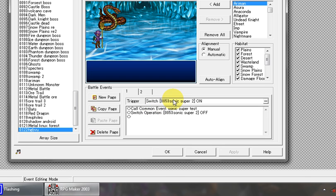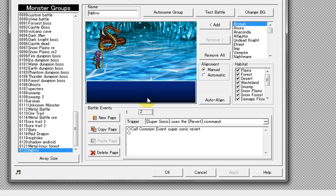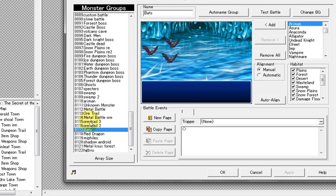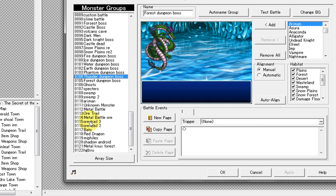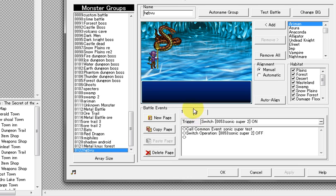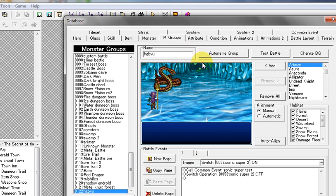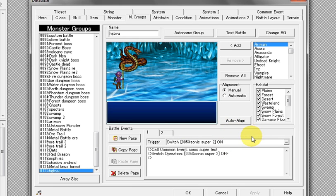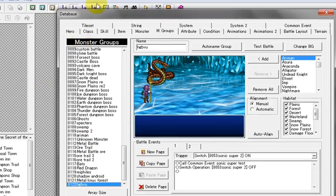Now, if it's more than one character, you may have to repeat this process. What you have to do is copy the pages and go through the list. If you want to do this transformation in many different battles or throughout the whole game, go through your list of all the monster groups and keep pasting them there. I would suggest having the transformation available for specific battles, like a final battle or an extra boss fight.